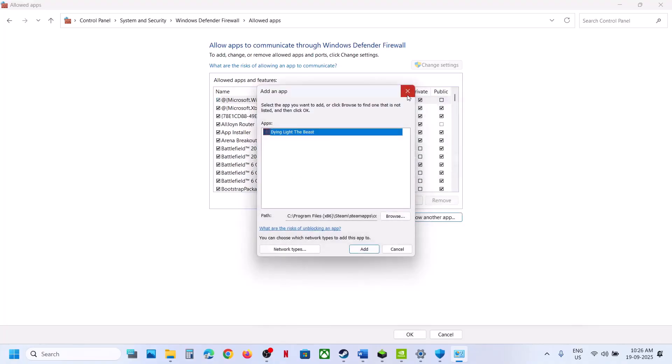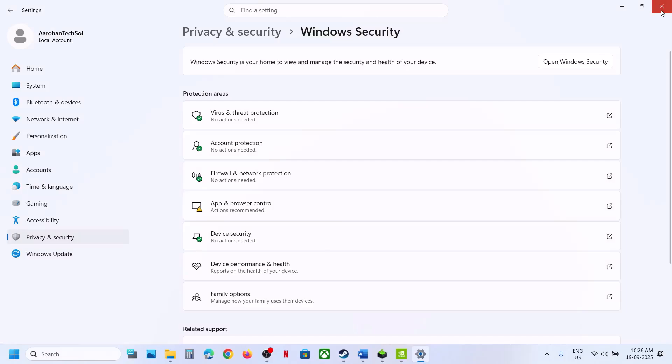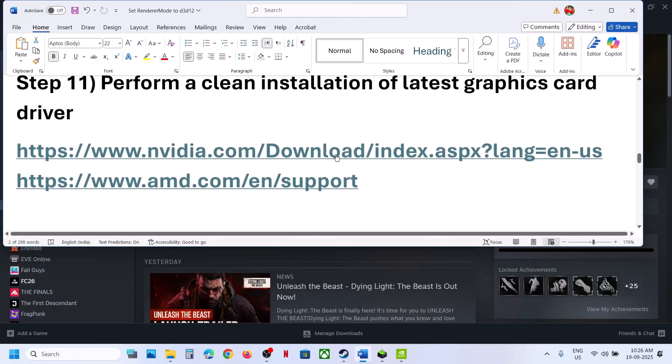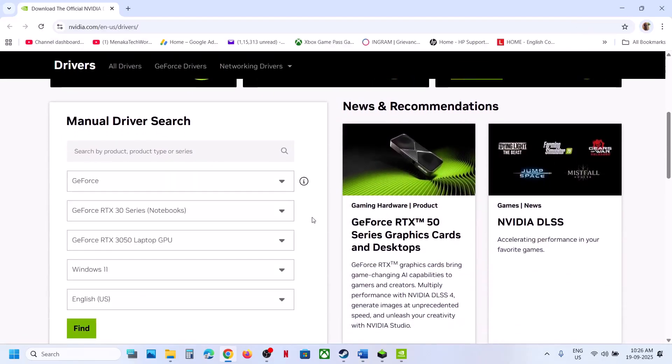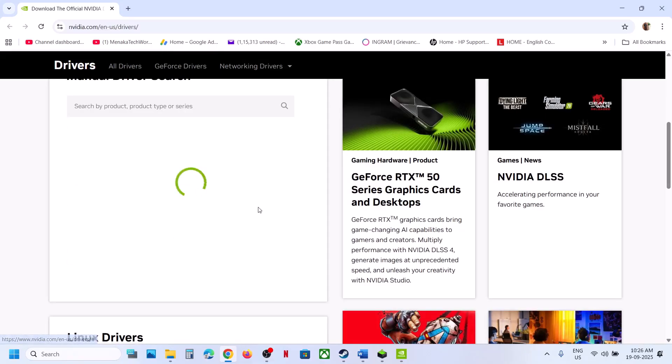Once the game is added to the firewall allowlist, launch the game and check. If still not working, perform a clean installation of your graphics card driver. If you have an Nvidia card, go to the Nvidia website; if AMD, go to the AMD website. Select your graphics card and operating system, and download the latest Game Ready driver.